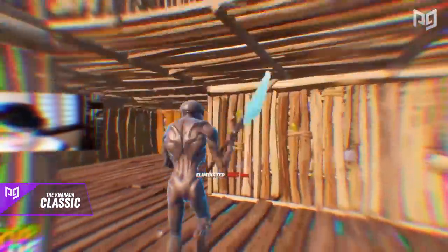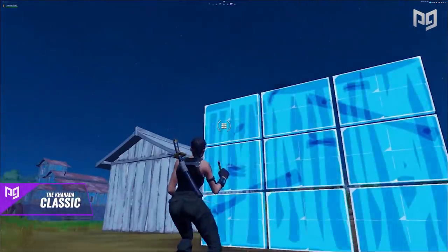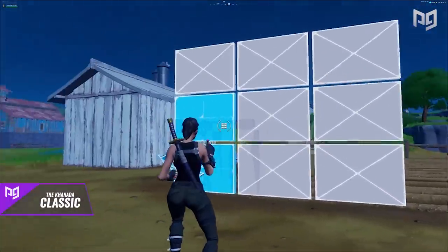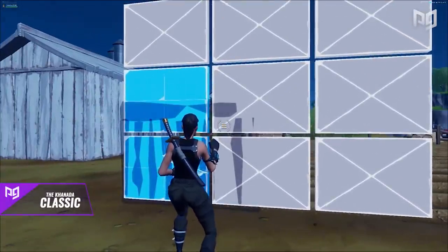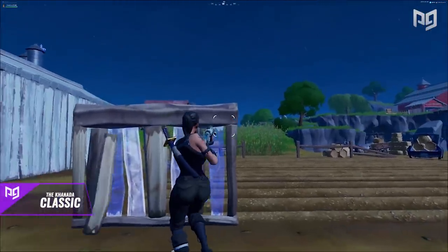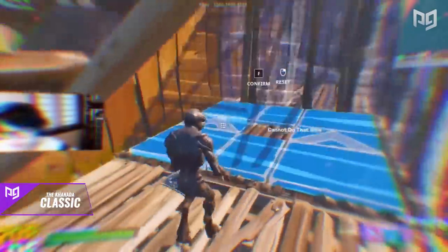To set up the Kanata Classic, place a wall and open your edit menu. Select the top row and the remaining parts of the two left columns. The only blue tiles remaining should be the middle-left and bottom-left tiles. The resulting edit should be a small rectangle on the bottom-left part of the wall. If your edit looks like this, you've done it correctly.